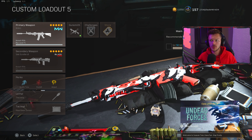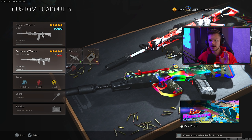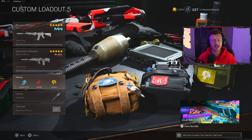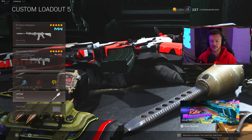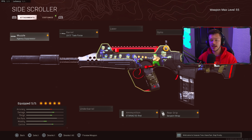Your primary is more or less whatever you want — just your weapon of choice. For the secondary, which is of course going to be the FFAR, here's what we're running. For perks we have Double Time, Overkill, and Amped — those are my go-to perks. I run Thermite, which can be switched out with Semtex as personal preference, and then the Heartbeat Sensor as my tactical.